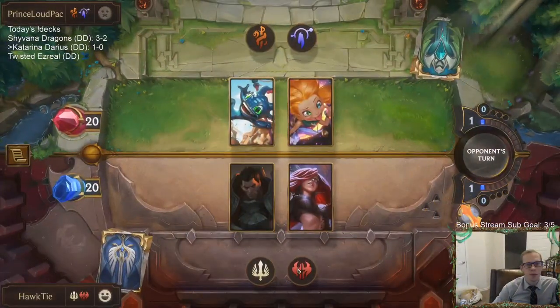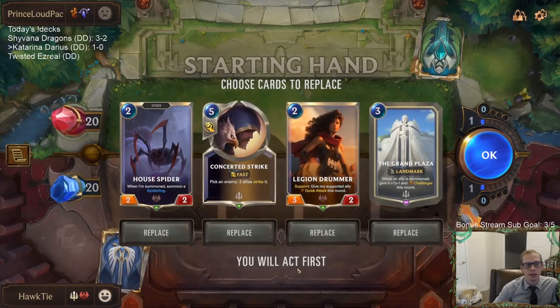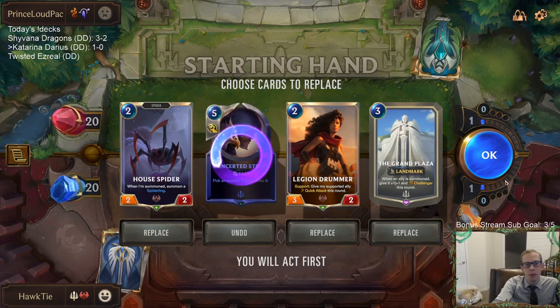Back to another Fizz deck. It's been a whole lot of Bilgewater today — a lot of Twisted Fate. This is the first one that's not Twisted Fate. I like this hand. I think Conservative Strike may be a little expensive. I want to keep the two-drops.